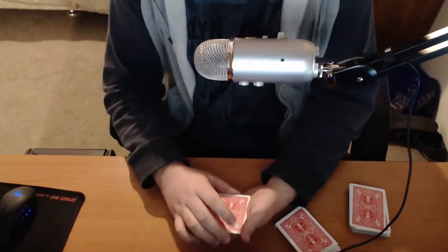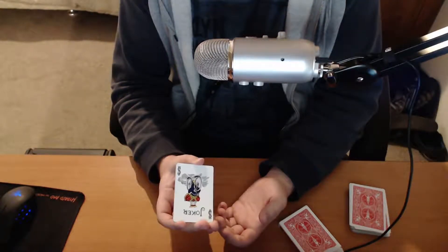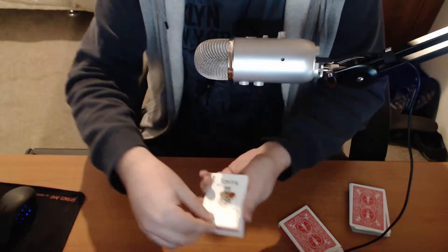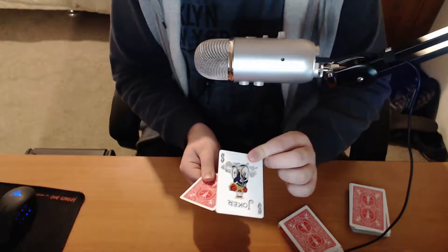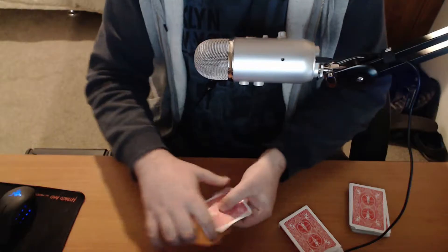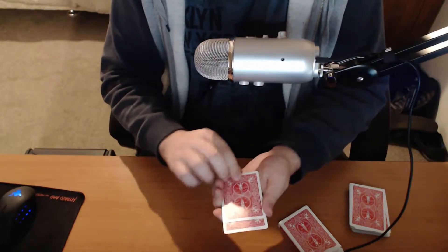So to start us off, I'd say where's the queen - it's on the bottom, right? Not necessarily. Well, if it's not on the bottom it must be either in the middle or on top. I can tell you it's not on top, that's the joker. Well it's got to be in the middle then, right? No, really. So where's the queen gone? Well, we just give a little twist there - she's on the bottom. Check here, she's on top.